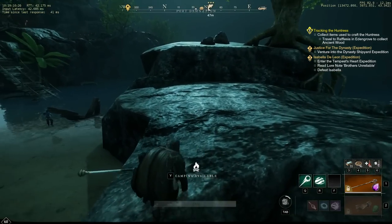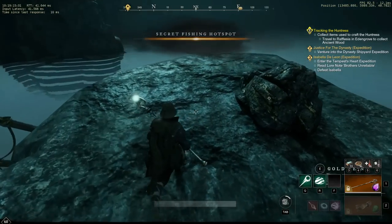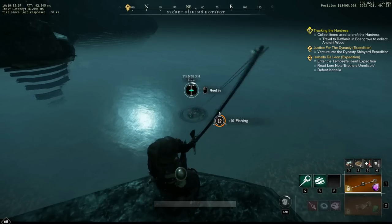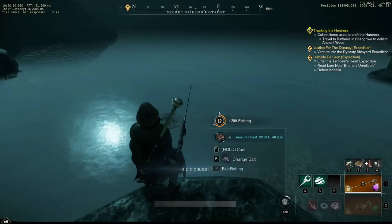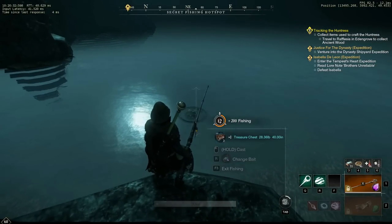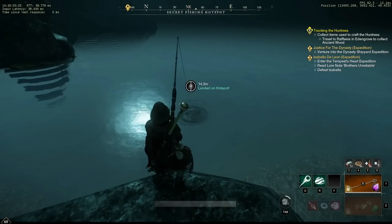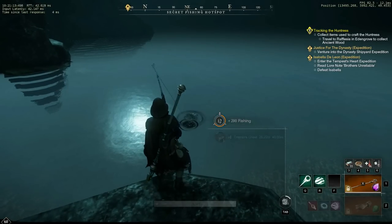So once I set this all up I headed out to test. My focus was mainly secret hotspots, although I did hit a couple of 2-stars. I began fishing as usual, and after a few casts I began to notice something amazing. Every cast, I either pull in a treasure chest or a legendary fish — nothing else. No blue rare fish, no green fish, only treasure chests and legendary fish.